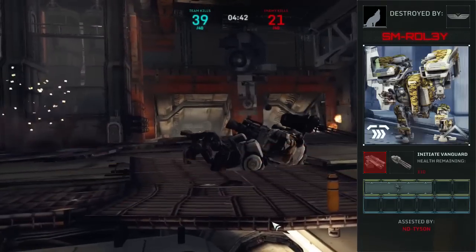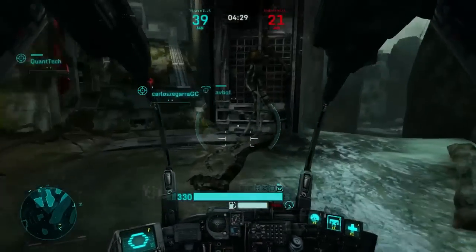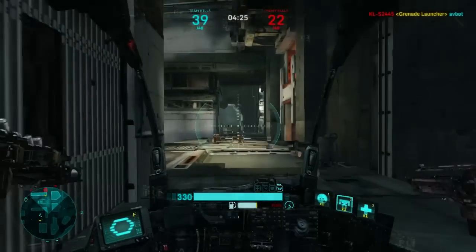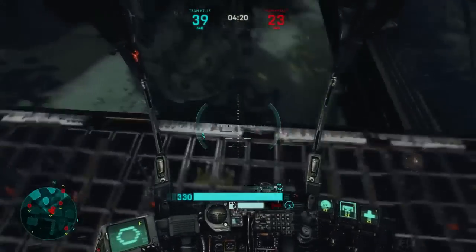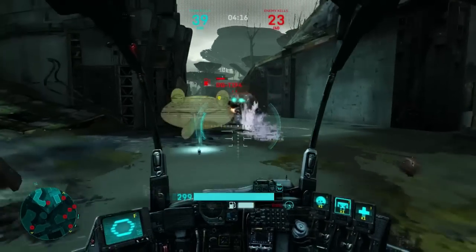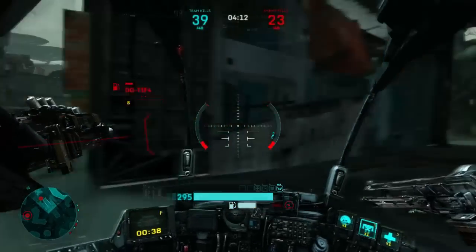Just to wrap things up, I'm going to quickly go over items and internals. My items are the shield, the detonator, and the repair charge — I actually added the detonator pretty recently. My internals are the basic deflectors, the evasive device, and the air compressor. The air compressor is always pretty good on A-class mechs because mobility is always a very good thing.